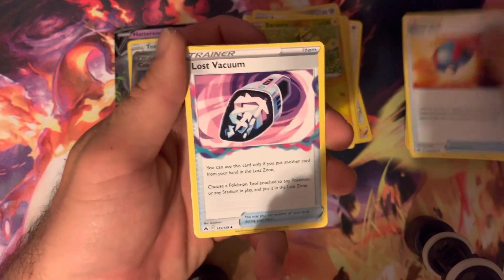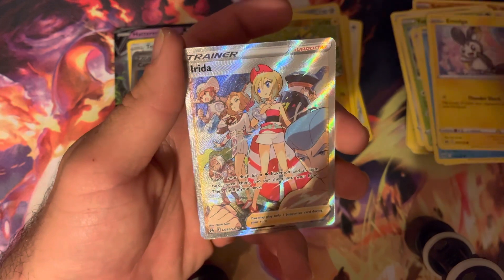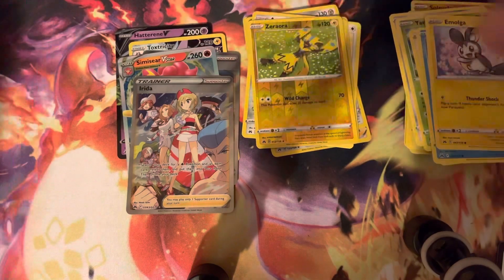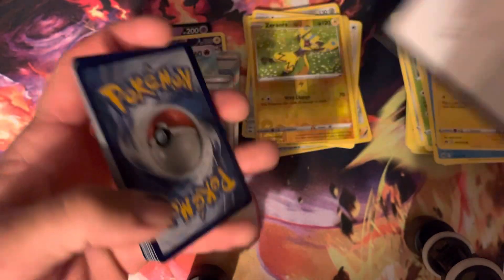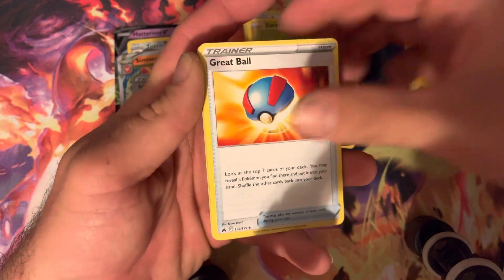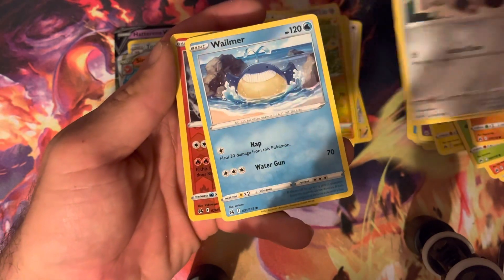I definitely need to open some more of this set. Ooh, nice Irida — and an Anasimus here. Nice double pull there, very nice looking trainer. I'll take that. Let's see if we can get a Trainer Gallery Pokémon. We've gotten two trainers, and we need a Pokémon now. Larvesta, Tangela, Baltoy, Meowth, Wilmer, Balcanion, and a Lycanroc.